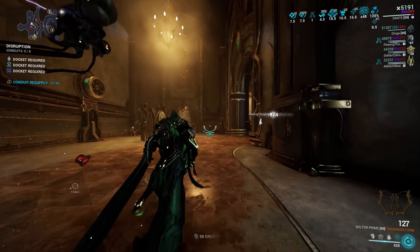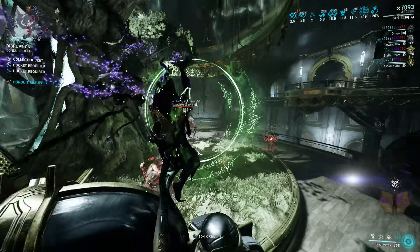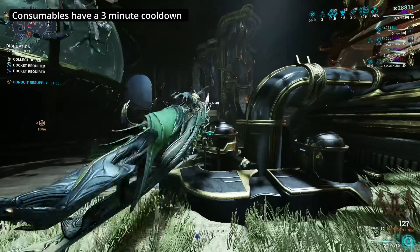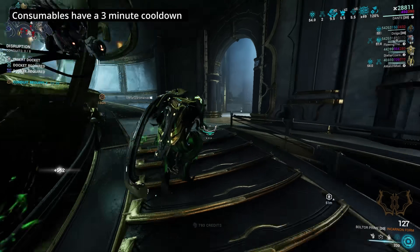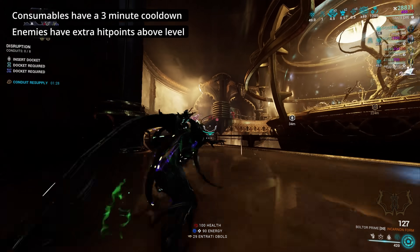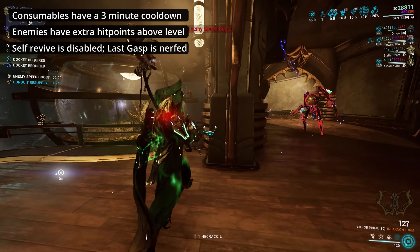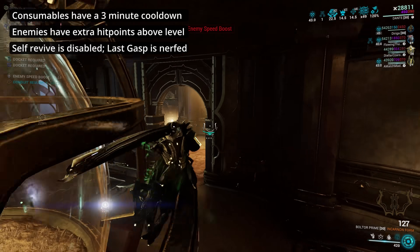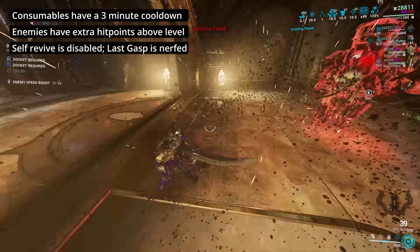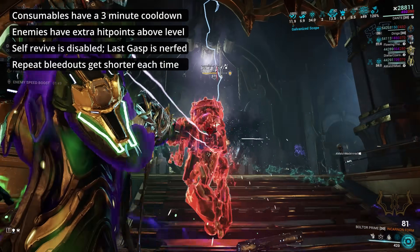Beyond just the challenges, there are a few global restrictions to make the mission even more difficult. While in Deep Archimedia, you can only deploy each consumable once every three minutes, unless otherwise blocked by a challenge. Enemies get extra health and shields beyond their levels, similar to Steel Path, as well as spawning more frequent Eximus. Self-Revive is disabled, and Operator's Last Gasp is nerfed to have a shorter time limit to pull off your recovery. Players in Bleedout have reduced timers each time they go down, to a minimum of only 5 seconds.